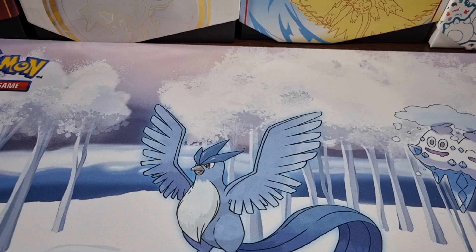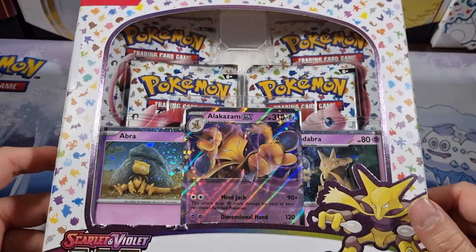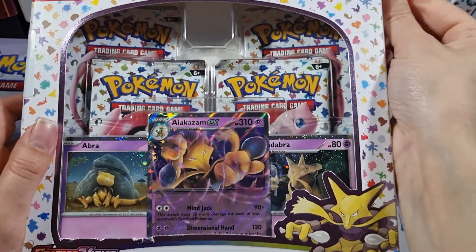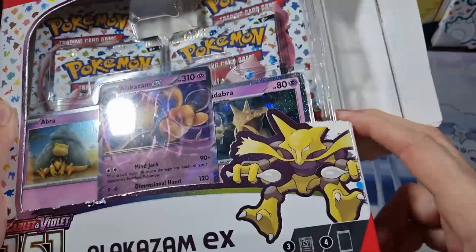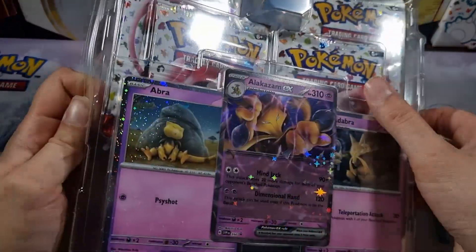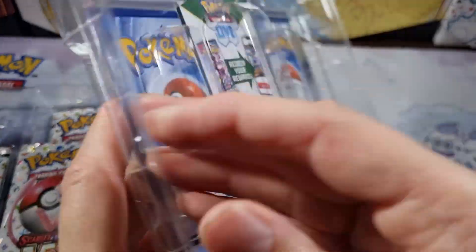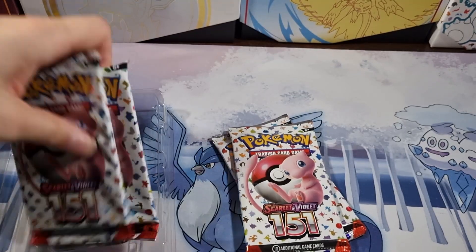Hi, CG12 here, and happy new year to everybody — I know it's a little late, but I thought we'd do a little opening of this Alakazam 151 I managed to pick up recently. Let's get started. Opening up the box — you've got a nice Alakazam, Abra, and Cadabra on the front. You do get a code card with it, and we've got four packs of cards.